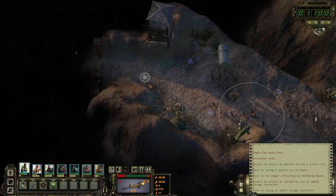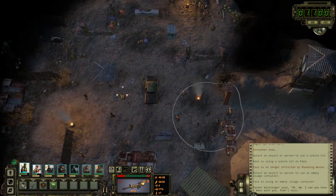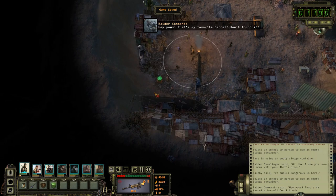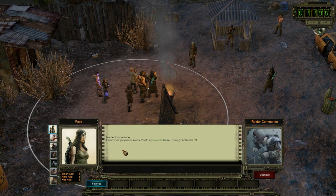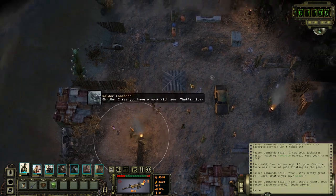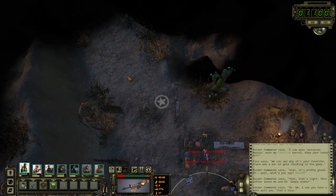Let's see — through here. Yeah, Raider Outpost. Could probably get our last thing here. There it is. Let's quicksave just in case these guys get mad. 'Hey you, that's my favorite barrel. Don't touch it.' Okay, let's talk — 'Saw you jackasses messing with my favorite barrel, keep your hands off.' We can see why it's your favorite — there was a bar of gold floating in the goo. He's not convinced, so I'll just move along and save my resources for more important enemies.